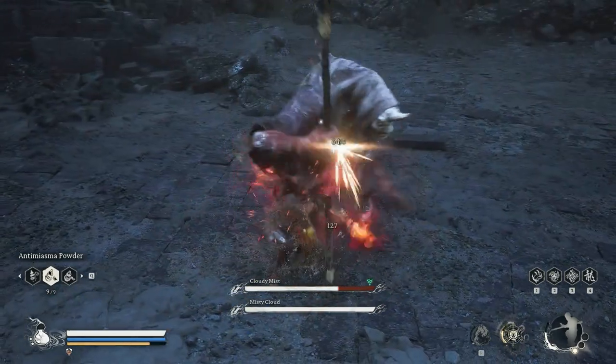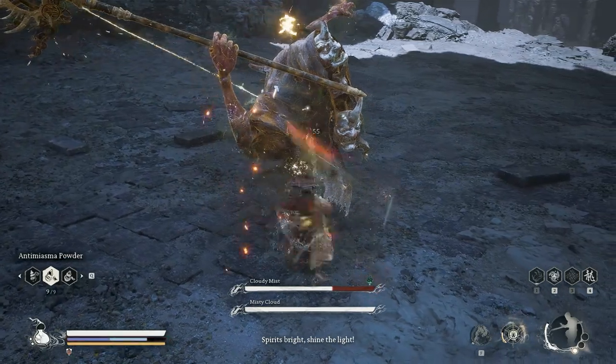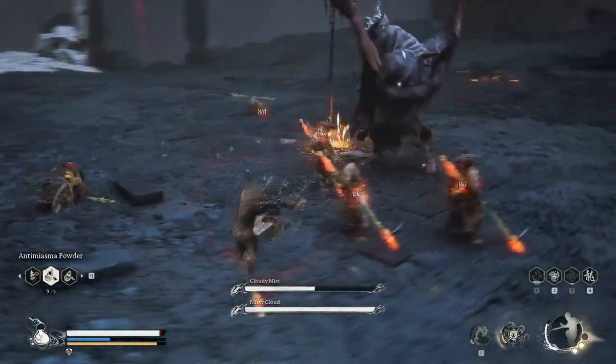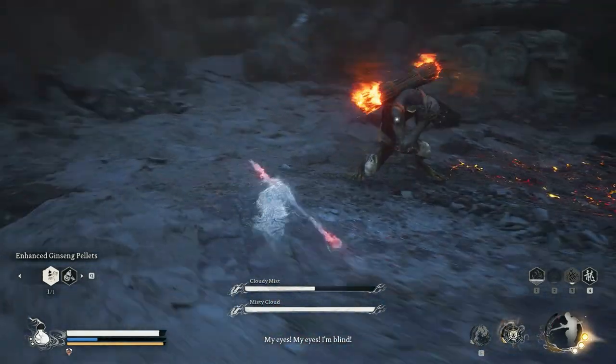After this, Cloudy Mist will shine a bright light — try to jump around or dodge to avoid being blinded by the light. And that's when Misty Cloud will come in. I use Cloud Stap to avoid being blinded by the light while Misty Cloud is being blinded. This is a chance to make a move to attack him.